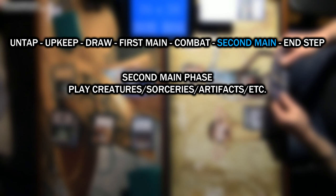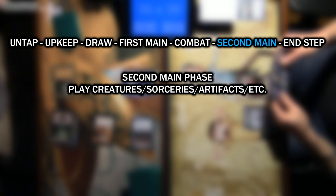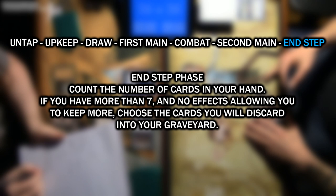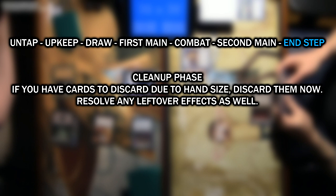Next up is the end phase. This allows your opponent to respond one last time before their turn with instant spells and abilities. If you have more than 7 cards in your hand at the end of your end step, you must select which cards to discard before your turn officially ends. The last phase is called cleanup, where any leftover effects like discarding down to 7 cards will take place.